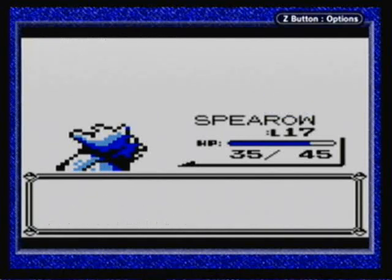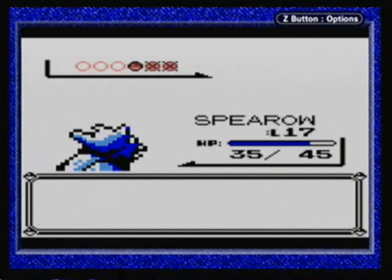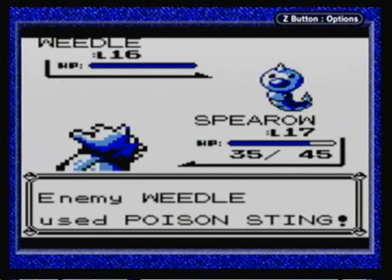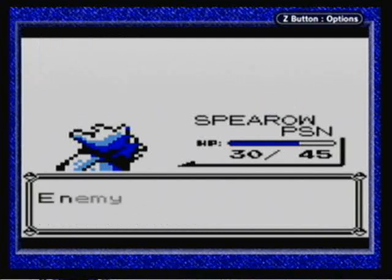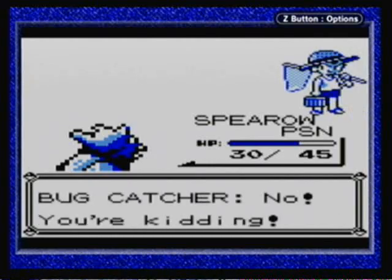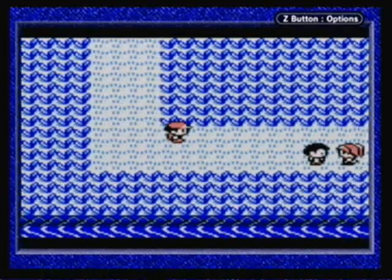That really doesn't seem right, how a small bug like that could move faster than a giant bird. Not that Spearow is a huge bird or anything, still. Stupid poison — you always get it at the worst time. You always get poison at the time when you do not want it at all. That's like a common trend for the Pokemon games. Okay, well that Bug Catcher's done. I believe we have two trainers right here, and you don't actually have to fight them because they're not facing outward, but I think I'm going to do it anyway.